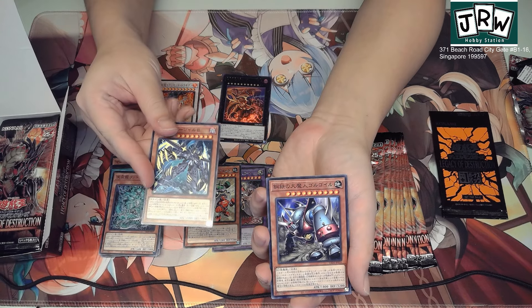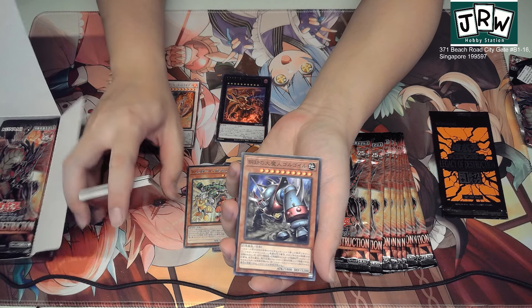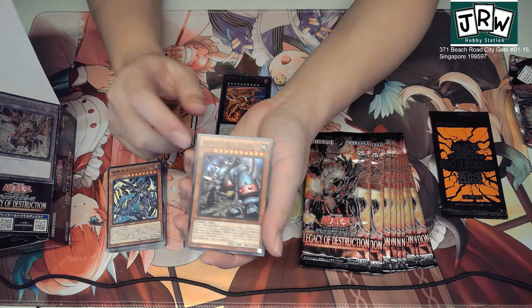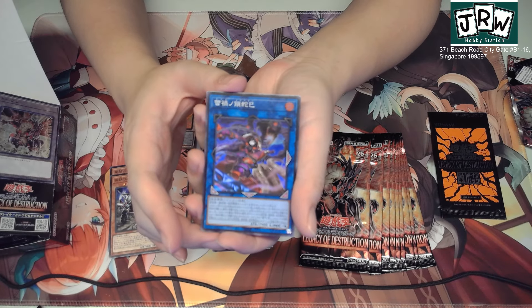We got the new Centurion support. It's a mecha, although its type is dragon — interesting. I think it's supposed to be a reference to the Beast Man from Gurren Lagann, because Centurion is supposed to be like the main Gurren unit.